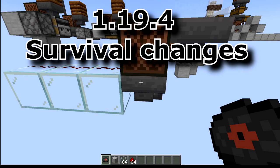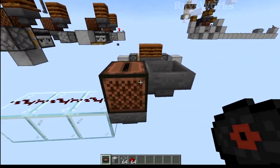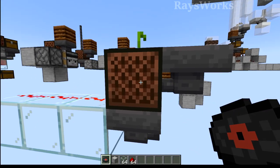For survival, 1.19.4 brings the introduction of automated jukeboxes, which is something Bedrock Edition players have but not Java players. So if we go ahead and place this music disc in this hopper, the hopper is pointing into the jukebox and will actually push it directly into it, and it will automatically play.